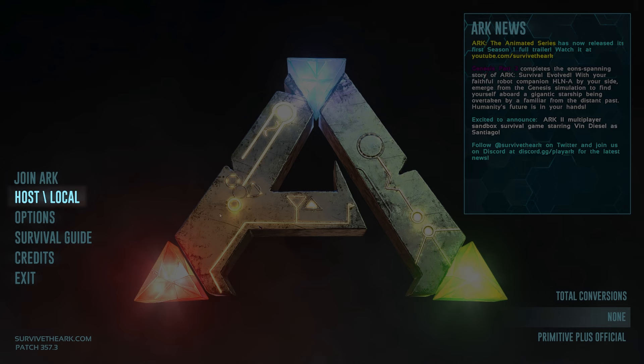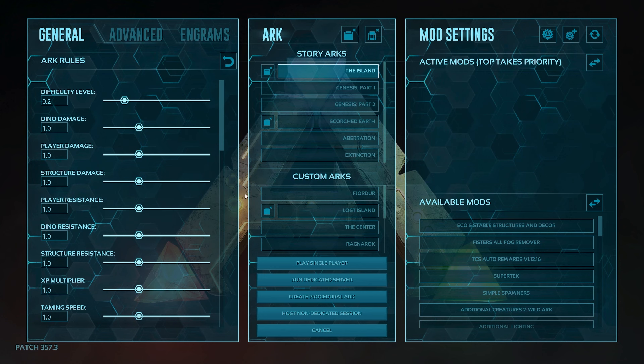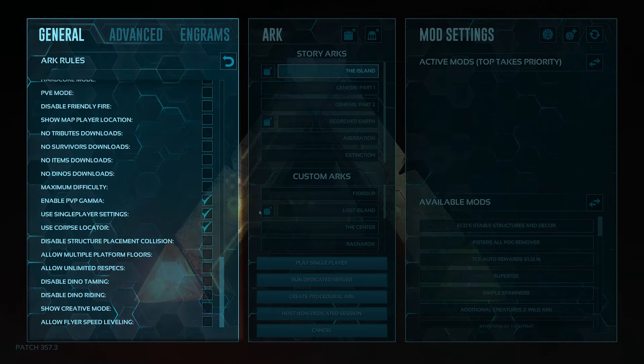Next, there's the Host Local option. This is where you can play single-player ARK, or let a friend join your single-player world by hosting a non-dedicated session. To the left are the session settings that you can comb through and adjust to your liking. I do have a video that covers pretty much every option in here extensively, so if that's what you're looking for, then click the card.